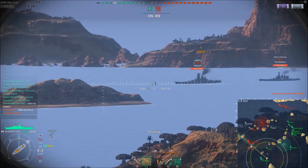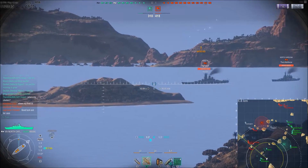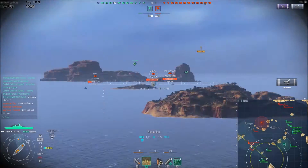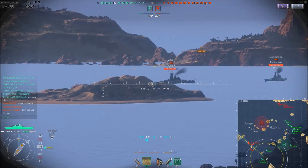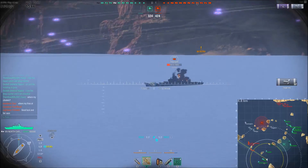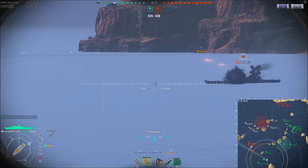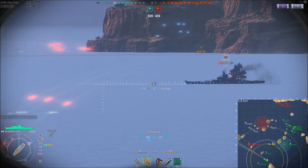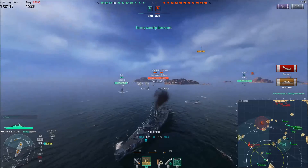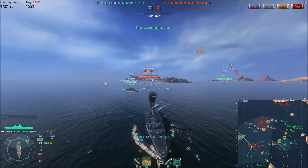Unfortunately, our Iowa is dead — now it's me versus three battleships, hoping the Zao and Shimakaze to my port side can do good work while I try to grab their attention. Shimakaze releases torpedoes. These shots against the Yamato aren't going to do much damage, but I'm trying to get their attention. The enemy Iowa, taking more damage from the Zao, turns broadside — probably saw the Shimakaze. Shots out — citadel, 10K damage — Iowa taken care of. 26,000 damage, but got to whittle him down slowly.